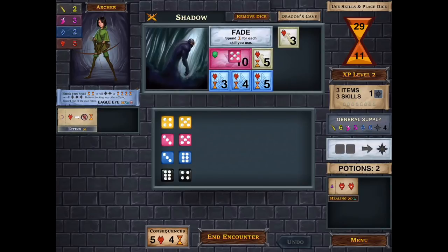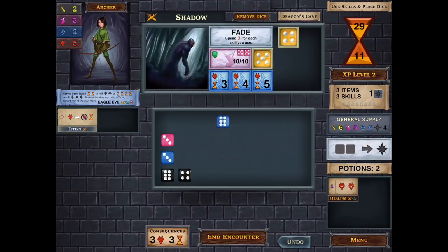To defeat the Fade, for example, we need first 10 pink dice and then certain yellow dice and certain blue dice. You also have black dice which can be used wild on anything. So it really has some strategies where you can try and combine different dice or use different skills to get what you need to defeat the enemies that are before you.